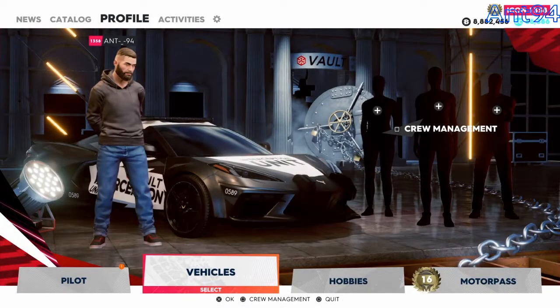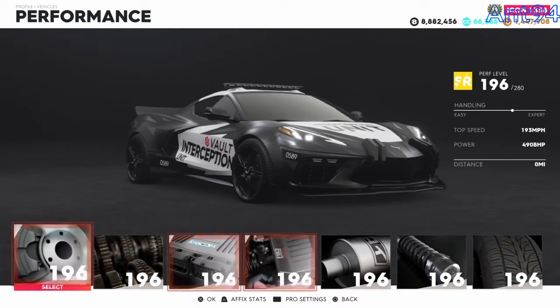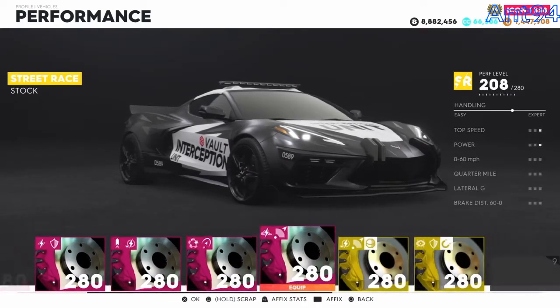What we're going to get into is have a look at customisation, and then we're going to do the race that's directly next to us. First, we're going to look at the performance and see what we can get it up to. So stock, this is running at 490 brake horsepower — let's see what we can get it up to.